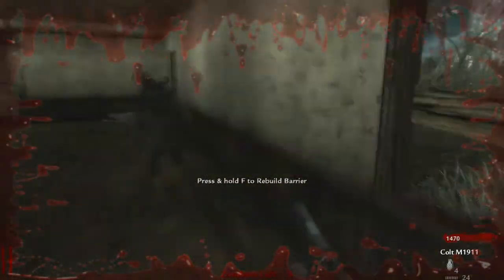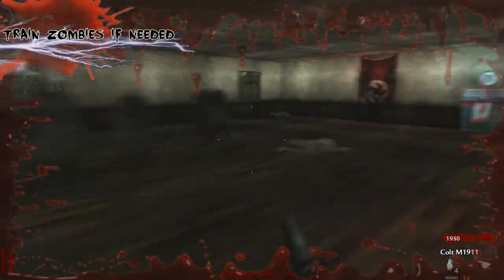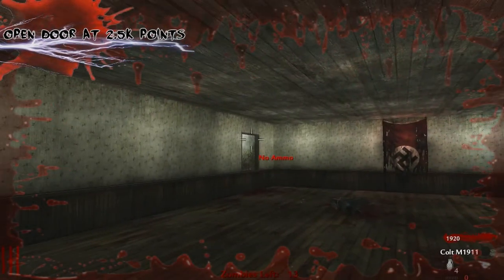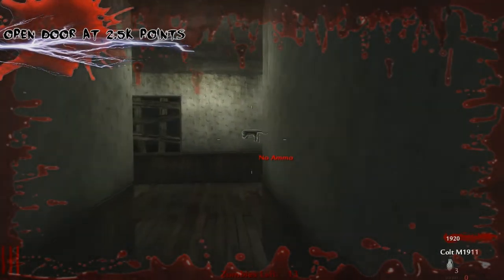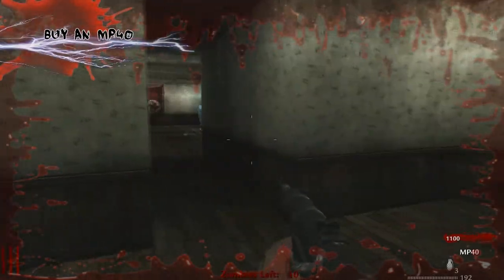Right at the start you should stay in the first room, which has two windows, a Gewehr, and a Kar98 I think. Stay in there until you have around 2,500 points. You can do a little training in the room if you like, as they're not going to be running or anything, so it's going to be quite easy.